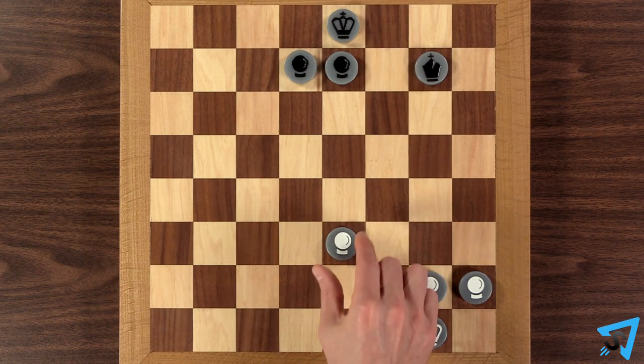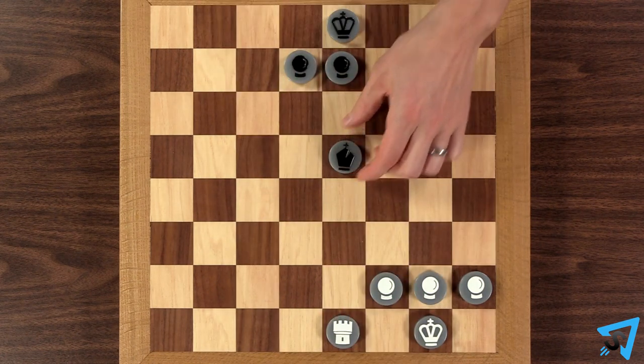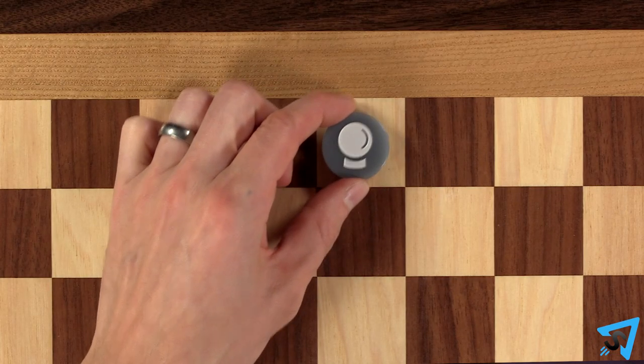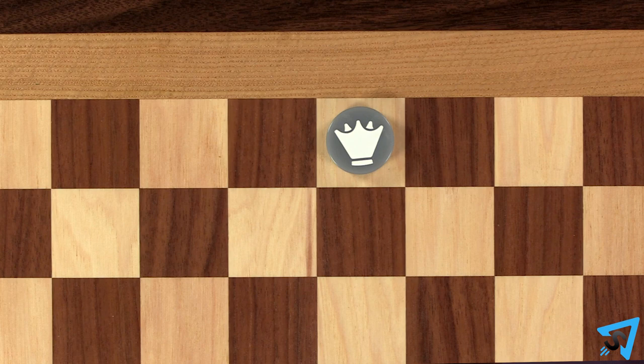You may ask your opponent to wait while you think, but they do not need to indicate the final target of the cruise pawn. After firing a cruise pawn, your turn ends and your opponent goes. Cruise pawns may not attack friendly pieces. Cruise pawns promote like normal when performing a standard pawn move to the opposite side of the board, but once promoted, they lose their cruise pawn ability.